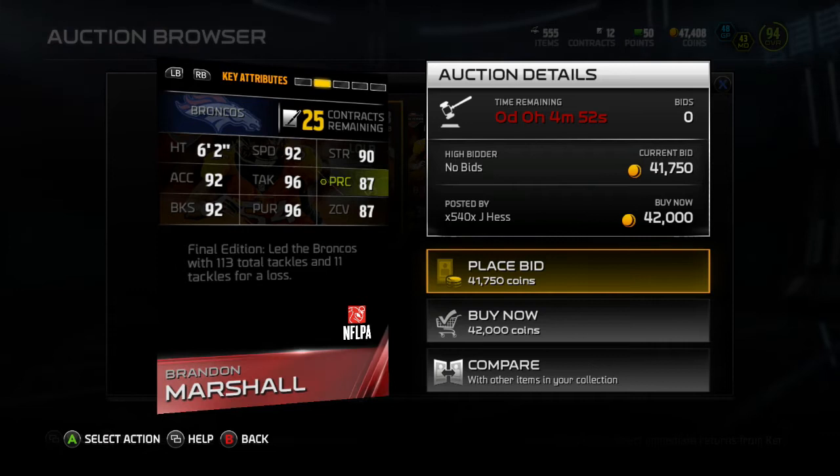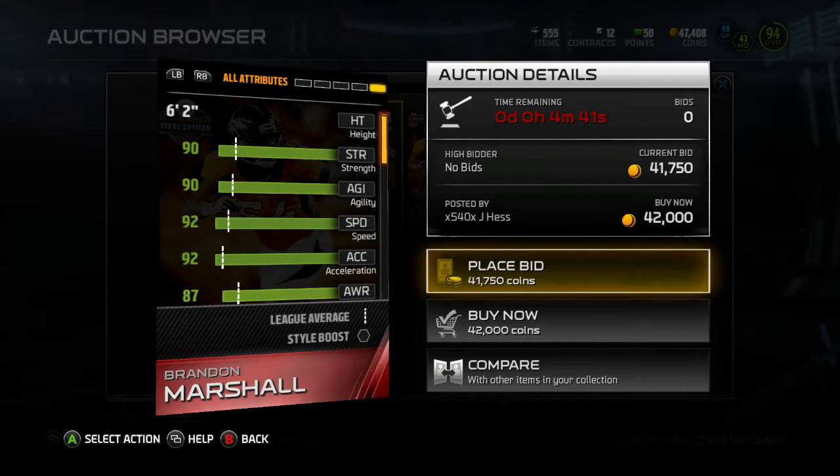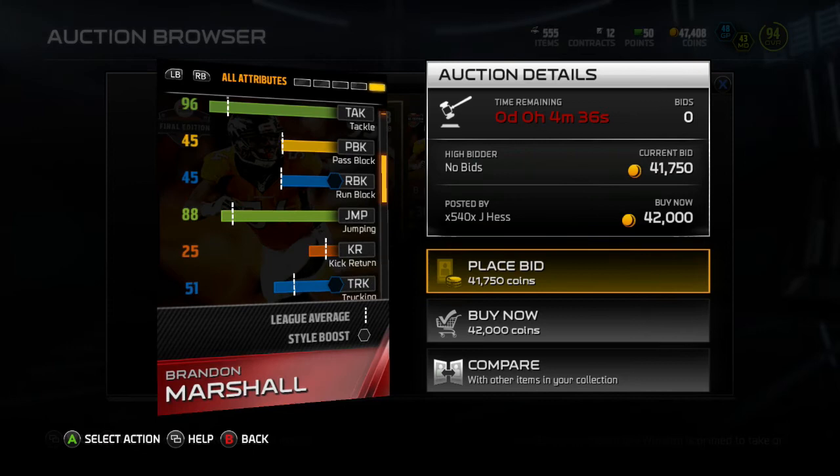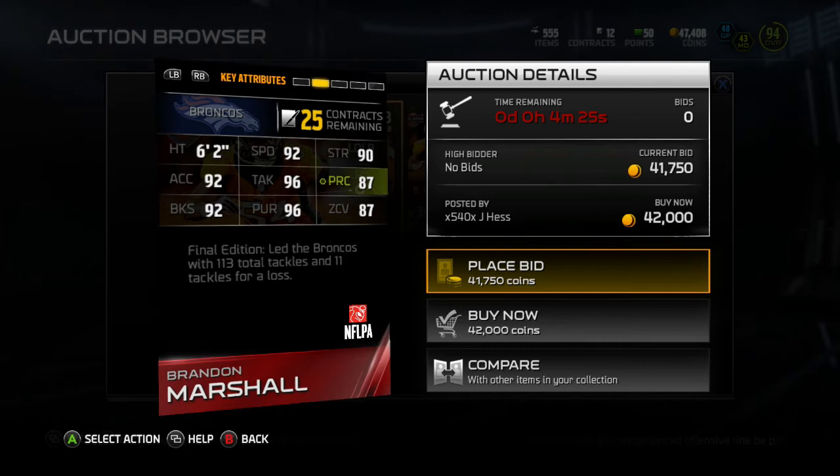This is actually a budget beast, I'm not even gonna lie. His stats are on par. Let me check his catch real quick — 73, which is low but it's over 70, so it is what it is. Jump is 88 — could be better but that's what he's got. Budget beast: 87 zone, nice speed, nice tackle, nice pursuit — what more can you ask for?